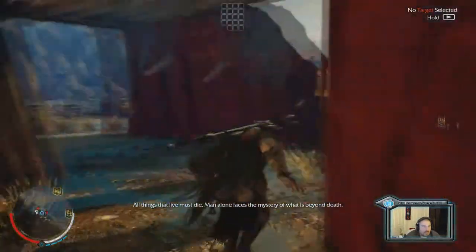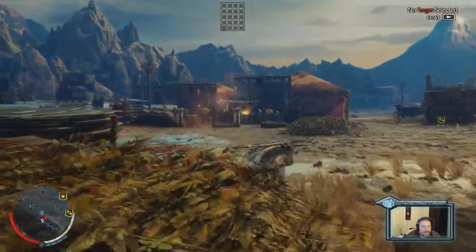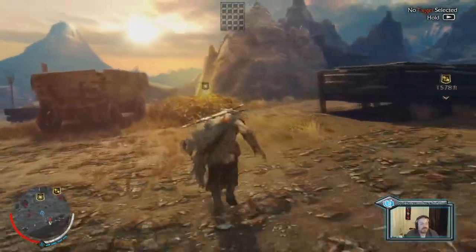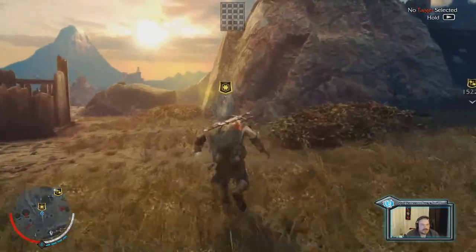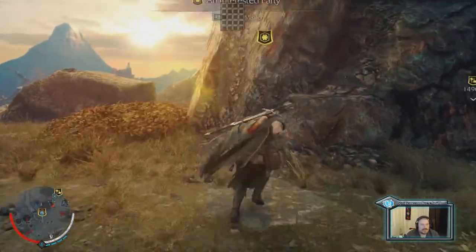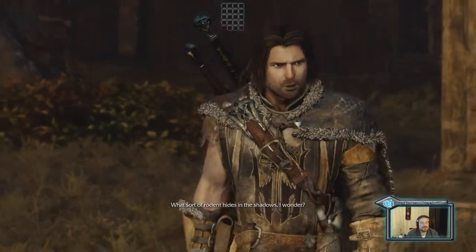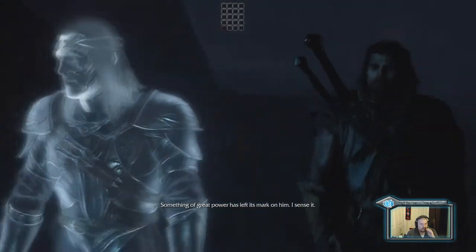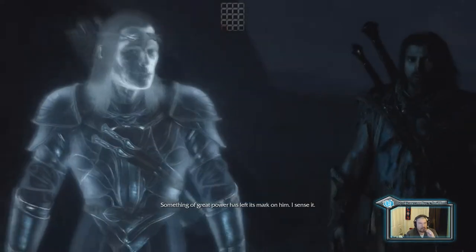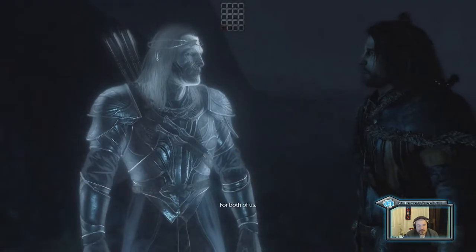Man alone faces the mystery of what is beyond death. Really, the best way to get all this stuff completed is to just stealth your way around — enables you to move a lot quicker. We're gonna go ahead and start the golem mission here. The shadows — something of great power has left its mark on him. I sense it. It's got a pretty cool story to it.